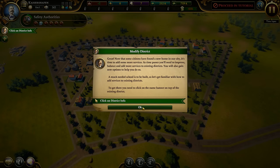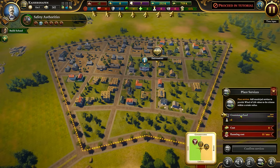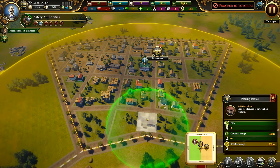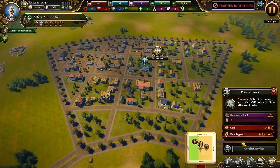Now that some citizens have found a new home in our city, it's time to add more services. As time passes you'll need to improve balance and add more services to existing districts. A school needs to be built, so let's add services to the existing district. Click on the name banner at the top of the existing district to modify it. Let's get a grammar school - I'll build it there. Confirm services.